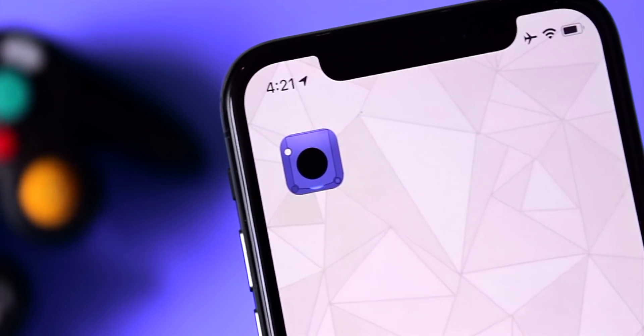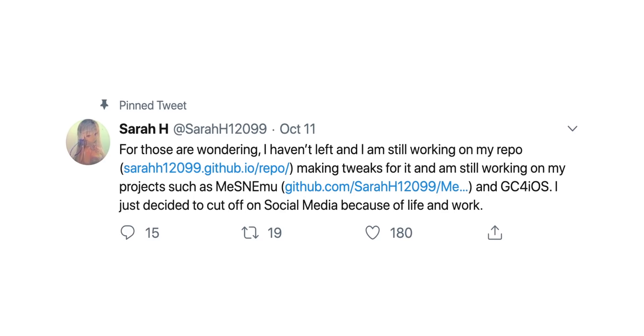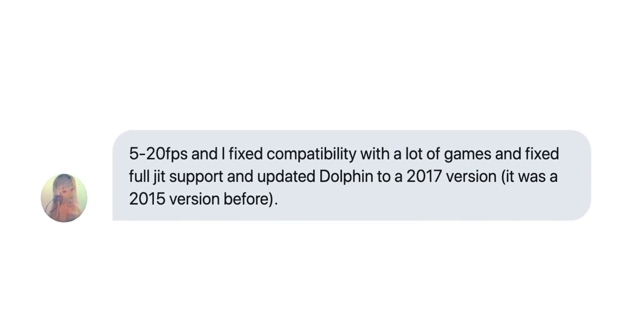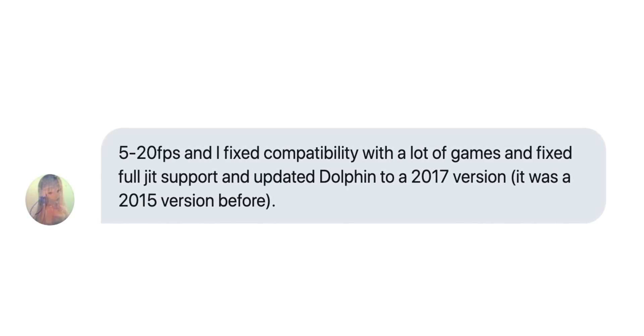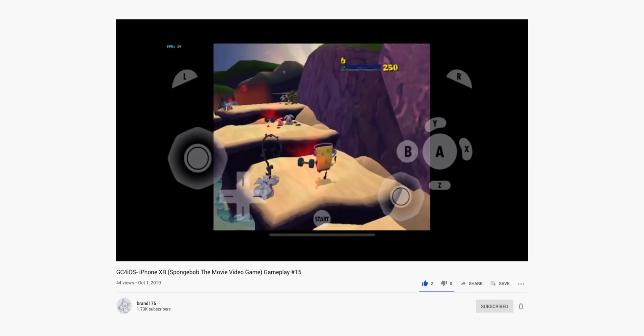Moving on to GC4iOS, which I also said the development was done and dead in the water. I was not entirely wrong, because the original developer of GC4iOS did stop working on the project, but someone else has picked it up — the new developer is Sarah H on Twitter. I'll have that linked in the description if you want to follow for updates. What's new in GC4iOS is that it now uses the Dolphin 2017 emulator to play GameCube games, and speeds are now up to 5 to 20 frames per second depending on the game. You can see footage on a channel called Brad175, who has been testing Play and GC4iOS games on his iPhone XR — a huge shout-out to him for testing that out.